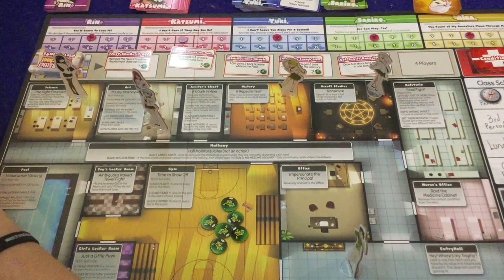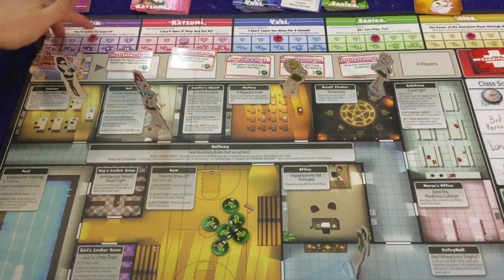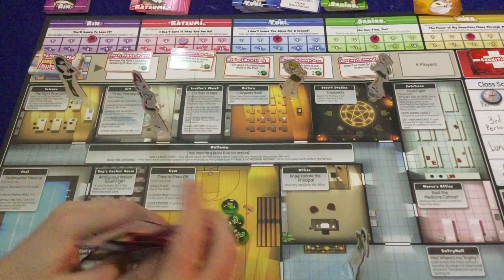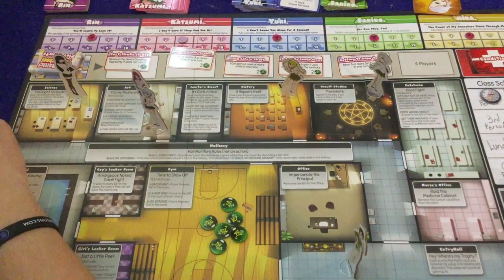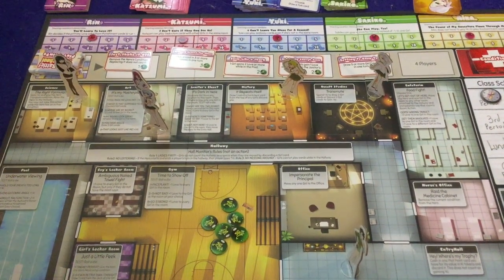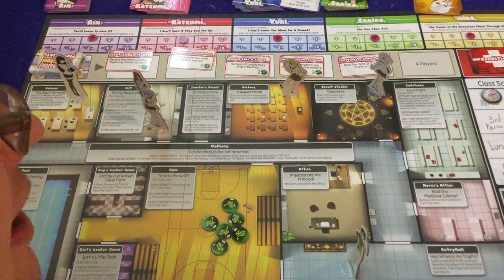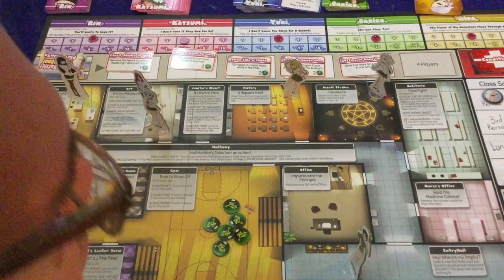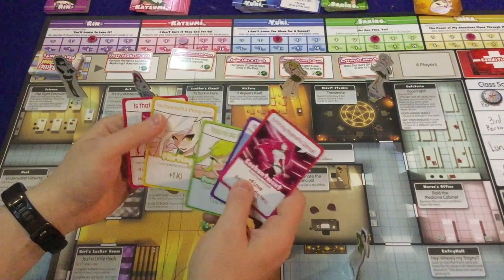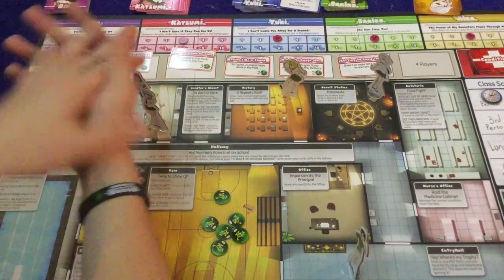Each of the different ladies has their own unique special ability. Rin decides the primary love value from a punishment card as plus or minus. Katsumi can play seduction cards with other girls in the same room — normally you can only play them alone. Yuki can play jealousy cards even if she's not in the same room. Sekiro can give plus one for flirting instead of minus one. And Eika does not have to pay Kai to play enchantment cards — normally it costs one victory point, but she can negate that.